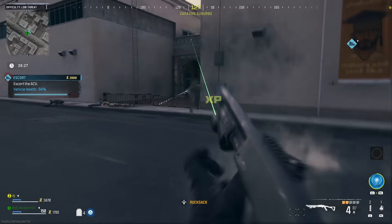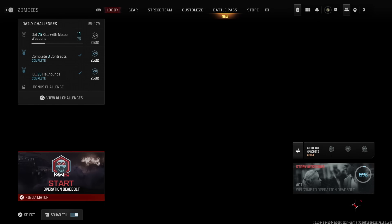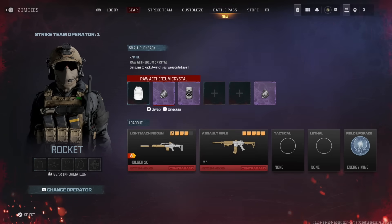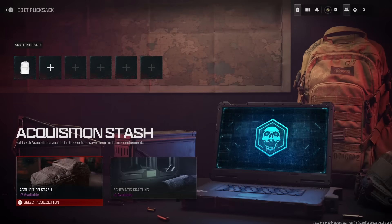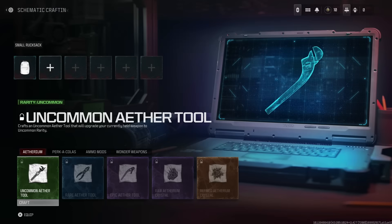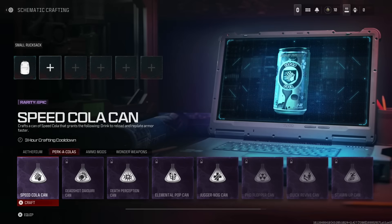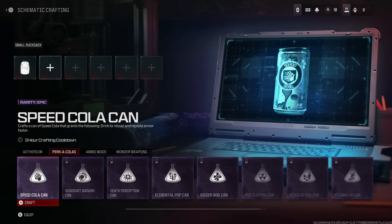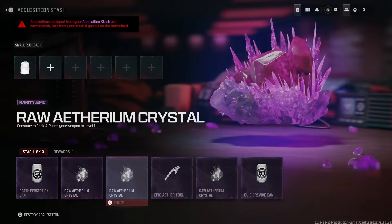Tip number 8: when you have exfilled with a bunch of good stuff, do not just jump into a new game. Go over to the gear tab, enter the rucksack menu, and unequip everything you're not planning to use in the next match. It will all be stored away in the acquisition stash or the schematic crafting areas to be re-equipped later on. You can only store a limited amount of items so don't go too crazy, but the schematics are permanent. I wanted to point this out because it's not super obvious that you need to deposit your items — if you go into a new game without doing it, your rucksack space will be limited and if you die then everything is lost.